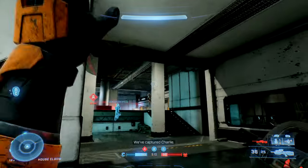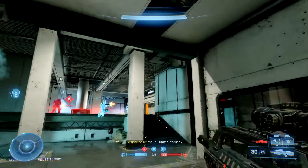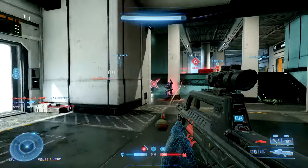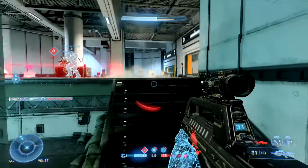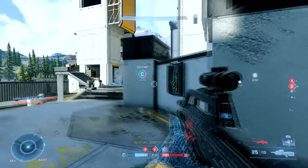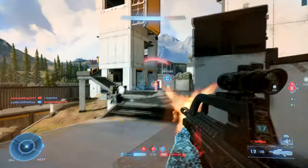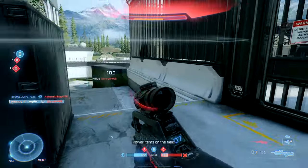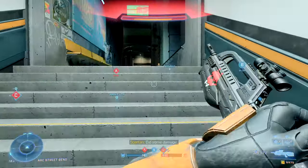Something else to keep in mind is that when a player's shields are already broken, the BR is an automatic one-shot headshot. So if you come around a corner and see a teammate fighting an enemy whose shields are already broken, go for that headshot right out of the gate — you will get that instant kill. It is extremely valuable and the most critical thing about using the BR.